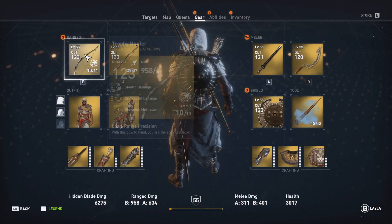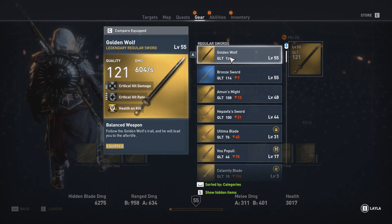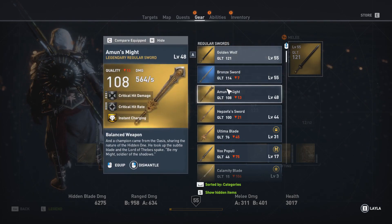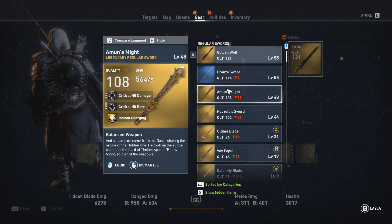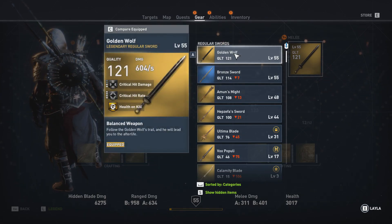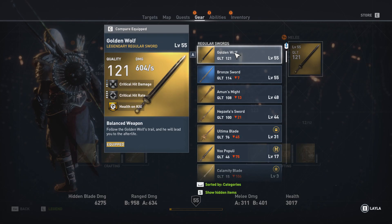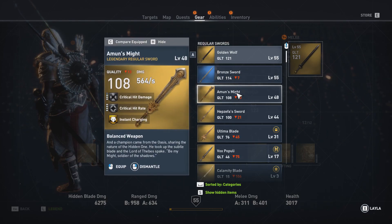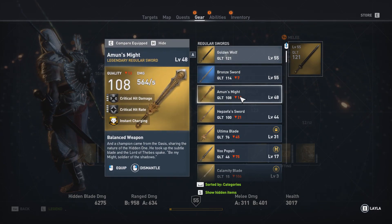I want to have a look at that sword. This is something I may want to use instead of the Golden Wolf, which I've been using for a long time - basically ever since I killed the first of the Felakitai, because I think he gave me that sword. Instant charging, critical hit rate, critical damage. I would have to level it up and then see if maybe I want to replace it. I'm still very partial towards health on kill, and I'm not sure if I really need it anymore - it was useful at first, but I think I'm strong enough that I might be able to do without it. Once I level it up, maybe I'm going to use this one instead.